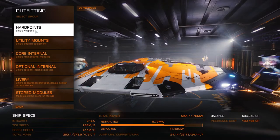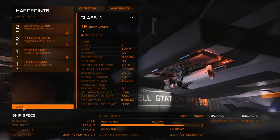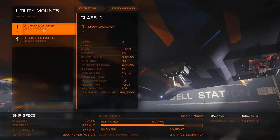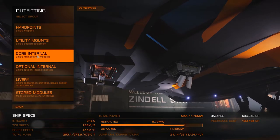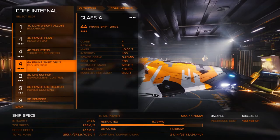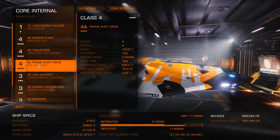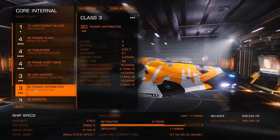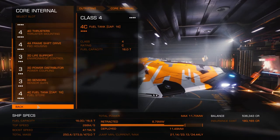I've swapped a couple of the hardpoints for mining lasers. Left the beam lasers on — they're really just for a bit of defence. We've left the chaff launchers on board, just so we can escape. Core internals are all the same: still got the 4D powerplant, the 4D thrusters, the 4A frameshift, the 3D life support, the 3D power distro, the 3D sensors. Everything else is left as standard.